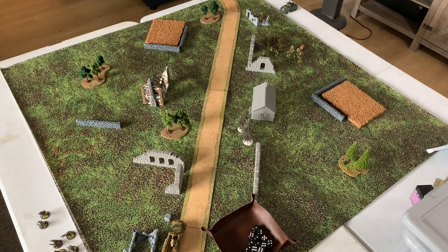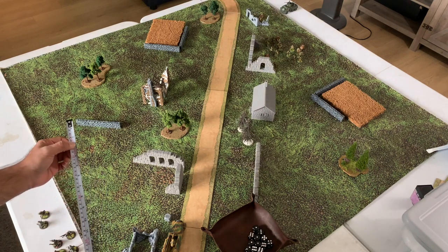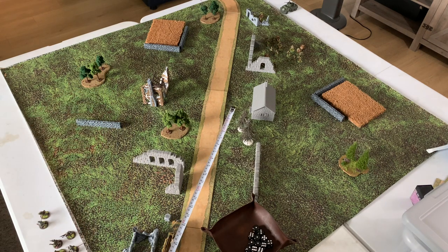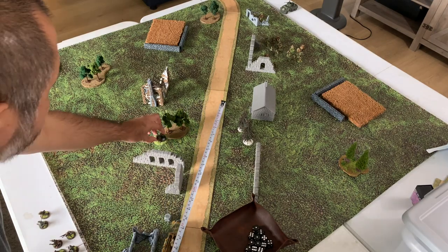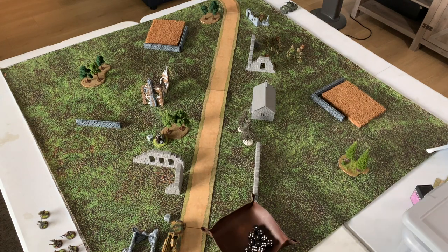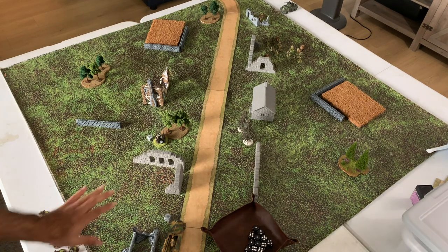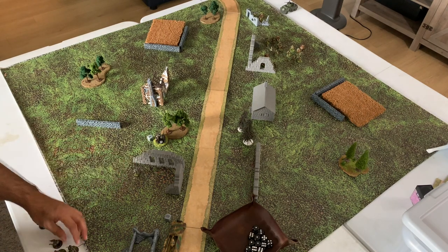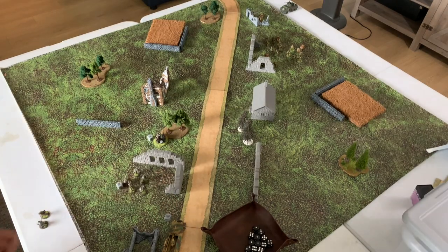Next order is German again - we're going to move the motorcycle, the R75, up. We have a 12-inch range, so we're going to run the motorcycle 24 inches and get into a position behind the trees for some cover. That was a run. Next order, Germans - we are going to run the squad under the ruins. They have 12-inch range, so under these ruins here. That was a run.